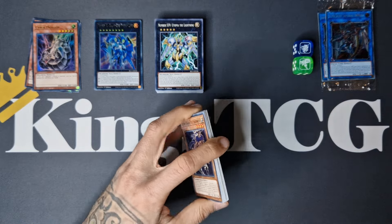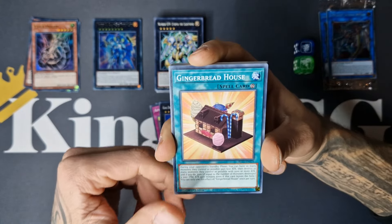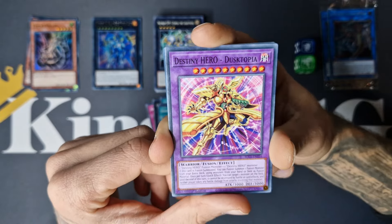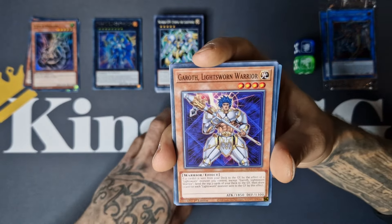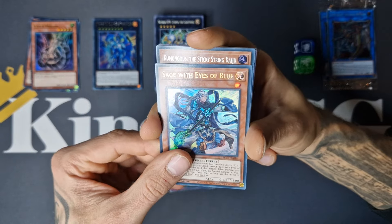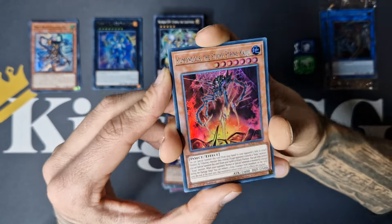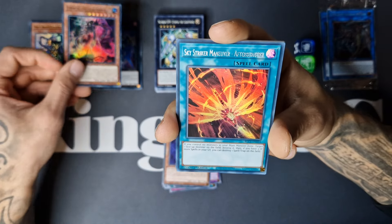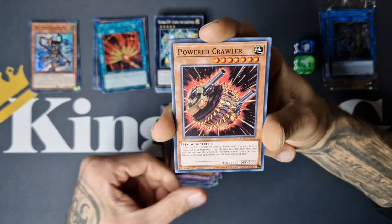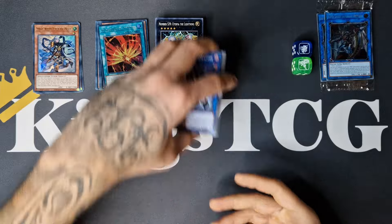I really enjoy these openings, guys — the promos, the dice, cool reprints, cool cards, so much fun to open. We got Gingerbread House, Vision Hero Multiply Guy, Living Fossil, Dusktopia. We got Sage with Eyes of Blue, Comungus The Sticky String Kaiju — works like all the others, tribute or special summon. We got Sky Striker Maneuverer Afterburners, another Sunrise, Silent Boots, Powered Crawler, Altergeist Card, High Rate Draw, Flash Charge Dragon. That was it for the second box — and we still got five more left, guys!